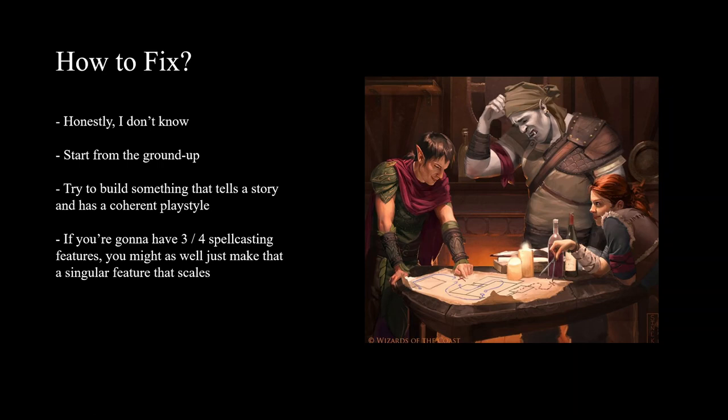How would I fix this? Honestly, these are some cool flavor features, but as far as building a coherent design, I really don't know - you'd have to start from the ground up. Since there are so many spells, I'm tempted to make a singular feature that scales: at third level you get something that says as you reach certain levels you can cast one of these spells once per day - a smite spell at first, Purge Contamination at sixth, Contact Other Plane at tenth, Gaseous Form at 14th. You probably want to build something that tells a story and has a coherent playstyle - maybe when you rage you mutate for that rage, which lends itself to the randomness and mutation of the setting. This is a case of design where you need a bit more focus and direction.